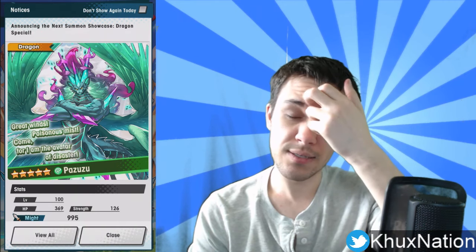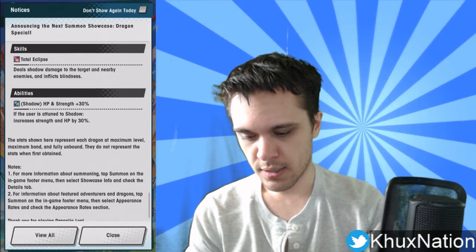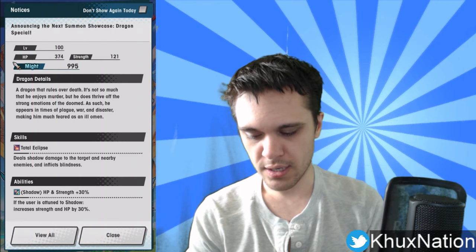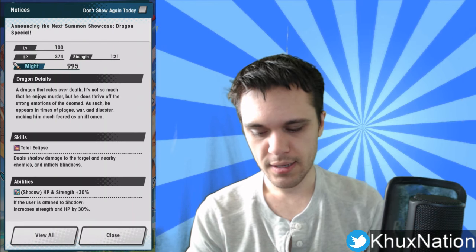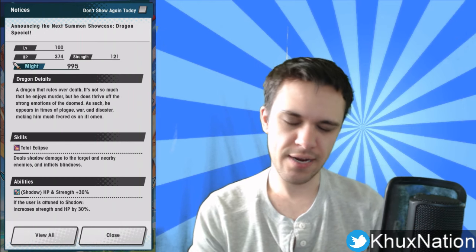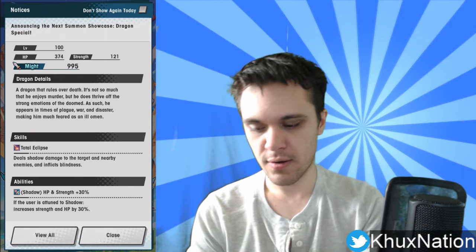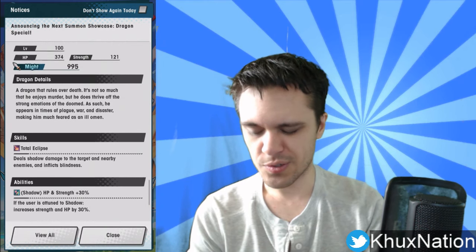He's probably the best one out of this new set of dragons coming out in this new banner in two days. Last but not least, we have Nidhogg, who is a five-star Shadow dragon. His activated ability, Total Eclipse, deals shadow damage to the target and nearby enemies and inflicts blindness. It does damage to the target with an AOE effect as well, which is pretty nice, and the blindness is a little bonus. His passive: if the user is attuned to shadow, increases strength and HP by 30%. It's probably no surprise that Nidhogg is probably the worst out of the three — he's not nearly as useful compared to the other two. He's very basic; you could even say some four-star dragon units are probably better than Nidhogg.